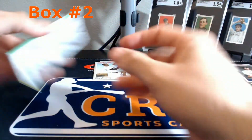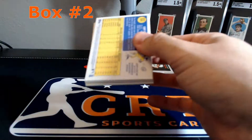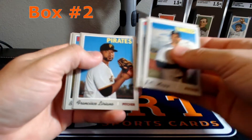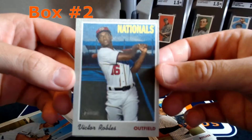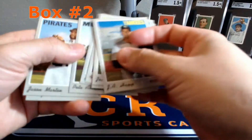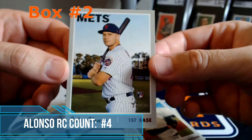Last pack of box number two - and a cloth of Victor Robles, a little bit off-center. Quite off-centered, but there you go. And there is another Alonzo rookie card, so that's good.